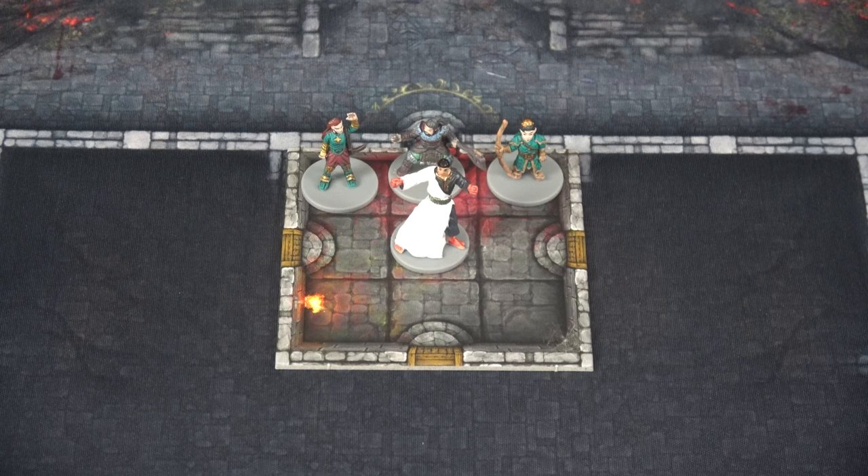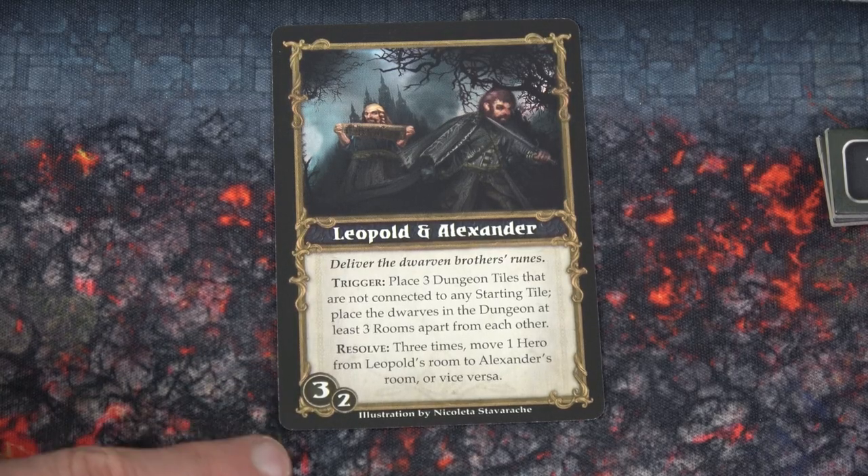Hello everyone and welcome to the One Stop Co-op Shop. This is Colin and today we're going to start Adventure 2 of The Titan Awakens. Now there's one thing I want to mention before we jump in. From our previous playthrough, if you remember the quest Leopold and Alexander, I gave myself five campaign tokens for that.